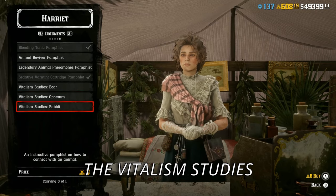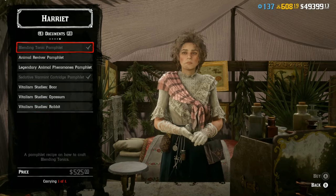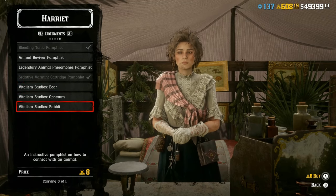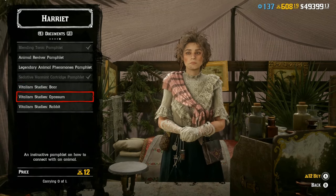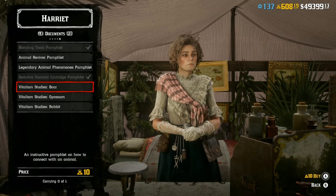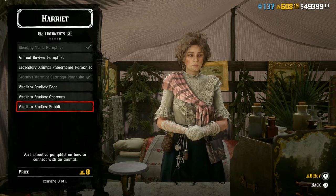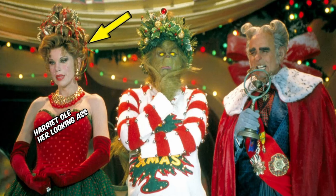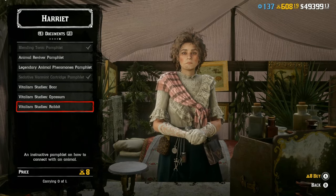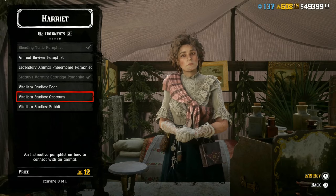Another one: vitalism studies. Please stay away from them. Do not spend eight, ten, or twelve gold bars to turn into a horse, a deer, a boar, and all that. It's not worth it. You'll only do it once, see that it's trash, and never do it again. I turned into a rabbit one time and that was enough. Stay away from Harriet and don't buy that stuff.